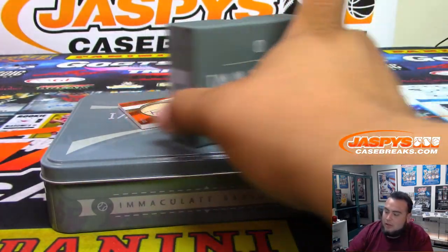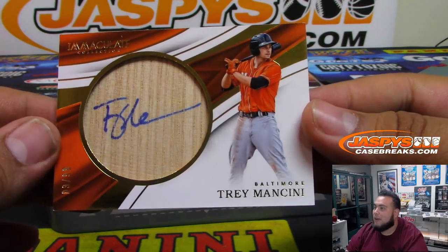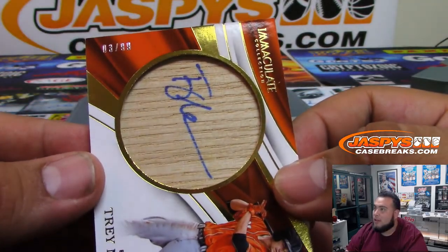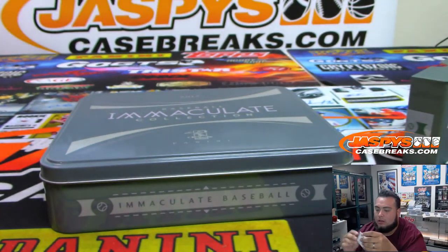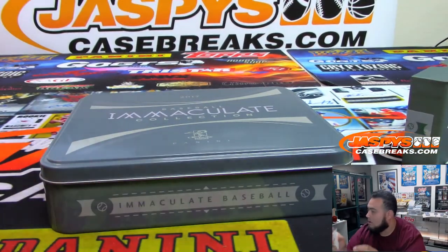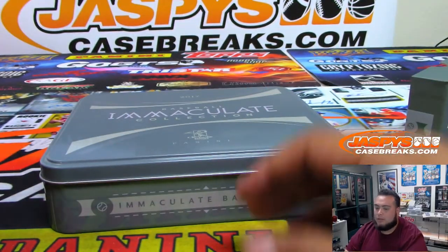The last card is Trey Mancini — a little piece of the bat and an auto. That is card number 3 of 99, spot 3, which is Joe Last Ball Mojo Fisher. And that was the break.